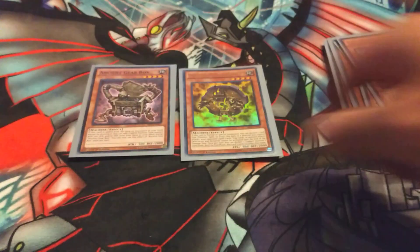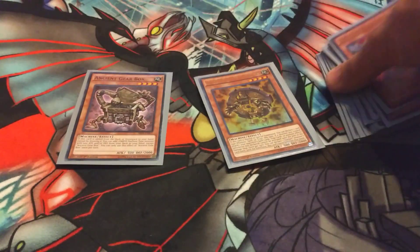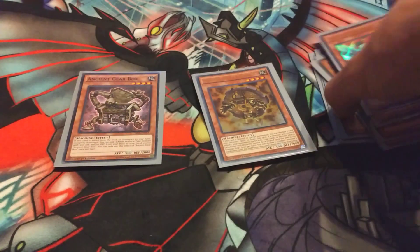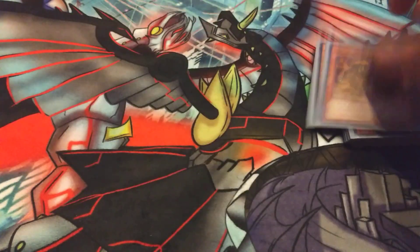Next we have Box and Gadget. Search Box off of Wyvern, then Box will search Gadget. Box also has a target in Ancient Gear Frame. So if you happen to hard draw the Gadget, don't worry, because Box will still be able to search a guy.